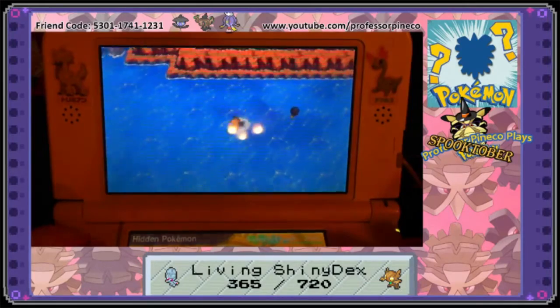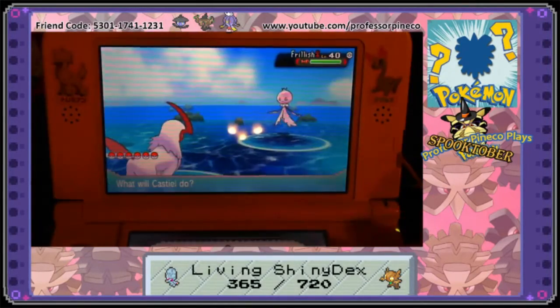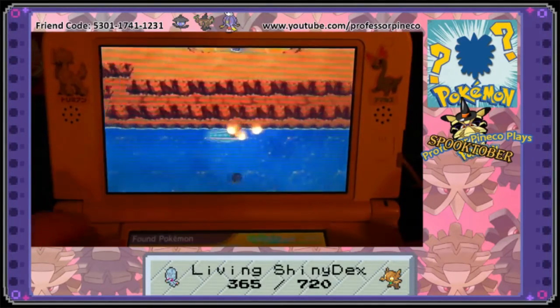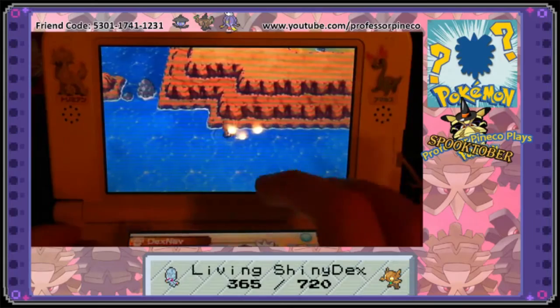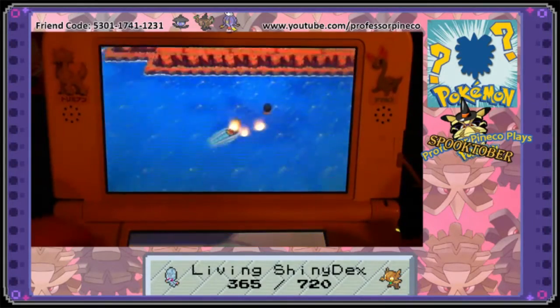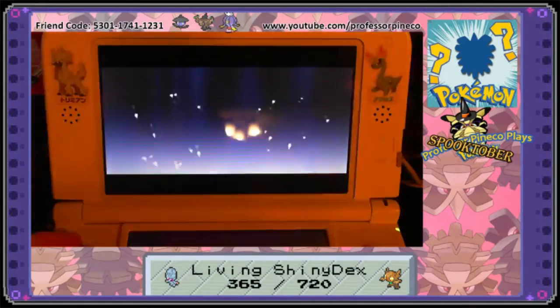You also need repels — lots of repels. If you have money to burn and another DS that can give you Bargain Power, you can buy a few hundred Max Repels. But if you can only afford 20 Super Repels, you're not out of luck. Just save right before you turn on the repel, and soft reset after you've used them all. So thrifty!